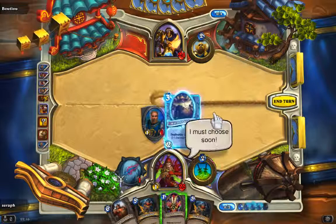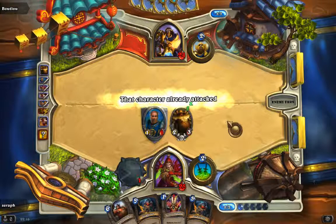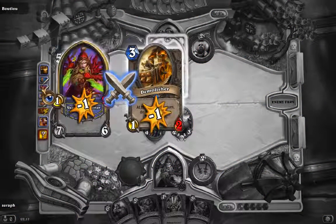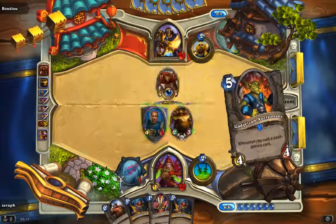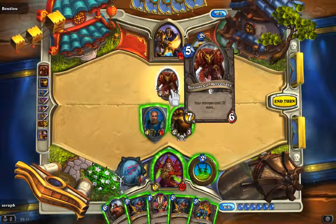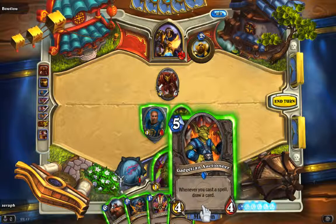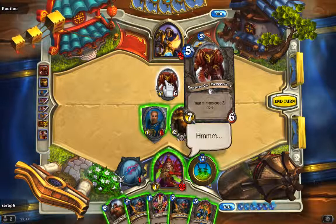We'll just play this one over here. So we lost two allies this turn. We lost something again getting rid of it. Your minions cost three more — a 7/6, what the hell! This one is crazy; I wouldn't want to keep that around.